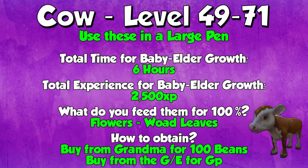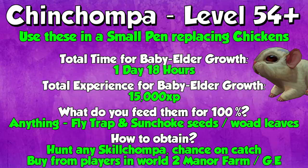From levels 49 to 71, you have unlocked a large pen so you can grow Cows. The total time for a cow to go from baby to elder is 6 hours, and the experience you get from baby to elder is 2,500 XP. The best thing to feed cows is flowers — feed them Woad leaves as they're super, super cheap. If you're an Iron Man, you can buy them from Granny in Manor Farm for 100 beans each. If you're not an Iron Man, they are very cheap on the GE — go buy them there and save your beans.